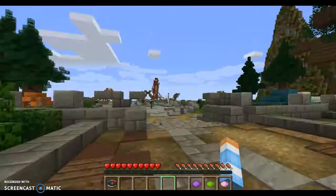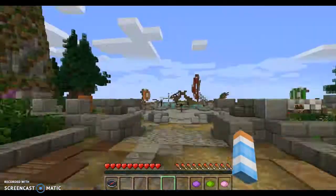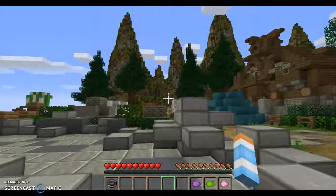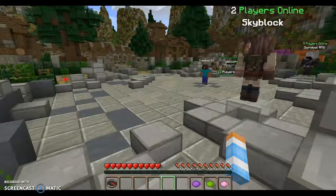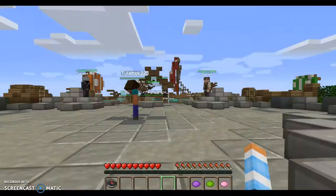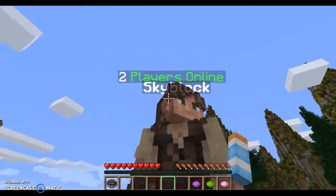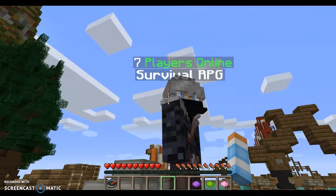Anyways, I'm going to be showing you a server today — it is called Teldaria. Look at this hub, it's amazing. It has water and boats and tents and stuff like that. It has two game modes: the first one only has two players online, and the other one is survival which has seven players online right now.